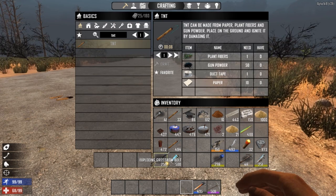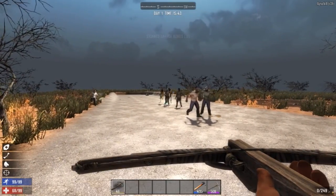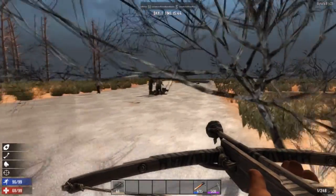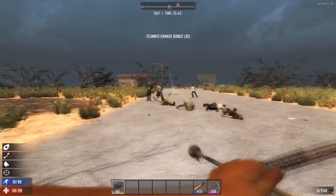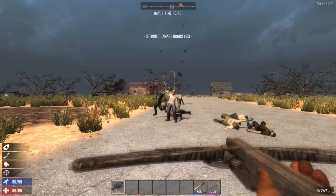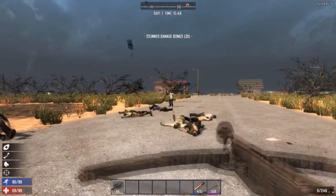Here come the 10 zombies for the exploding bolt test. One bolt knocked down about a third of them — killing three with one shot. The next shot sent two fatties straight down, and the one after that took down three more. The splash damage on these exploding crossbow bolts is impressive for a projectile weapon.